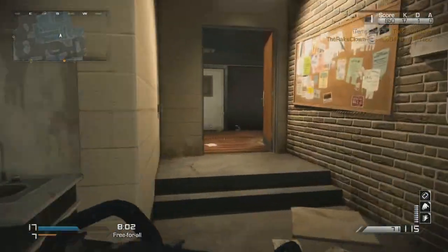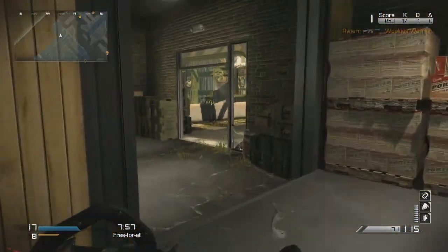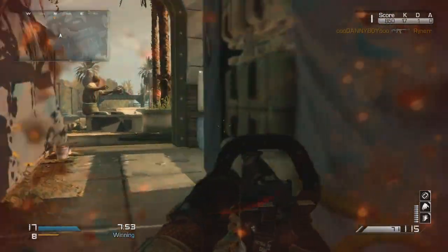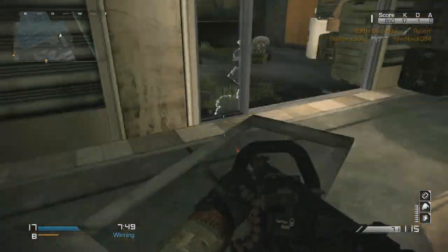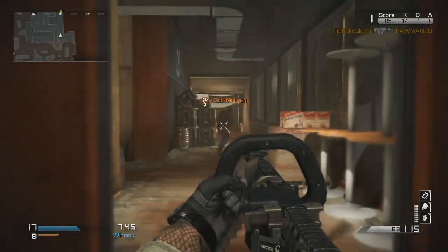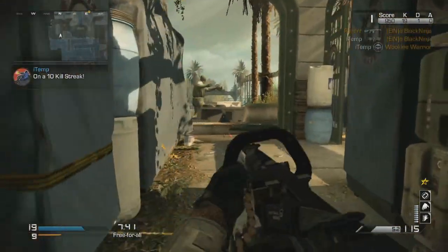In free-for-all, if you put down just one satcom it acts as a UAV. And if you have Wiretrap on, you have seven enemies, and even if one of them has a satcom down you've got a UAV. You can see right now I've got a UAV on even though I'm using Specialist and it's helping me out so much. And look at this by the way - why is there a door on the floor that stops you from moving? Those two guys line up perfectly.